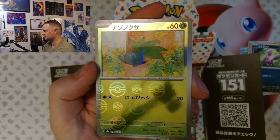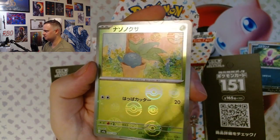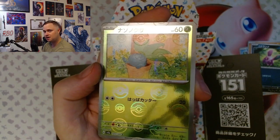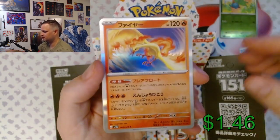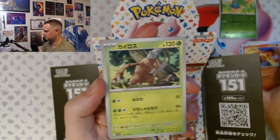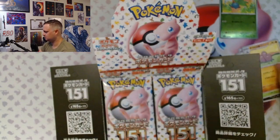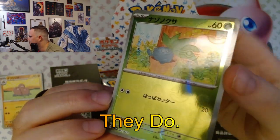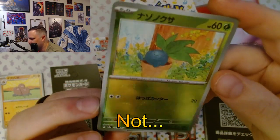Oh wait, no, that's not a Master Ball — the Master Ball has the M on it, doesn't it? I think the Master Ball hollows have an M on them. But we do have a clean-looking Moltres. I'll just put a note in the video confirming whether or not that's correct.